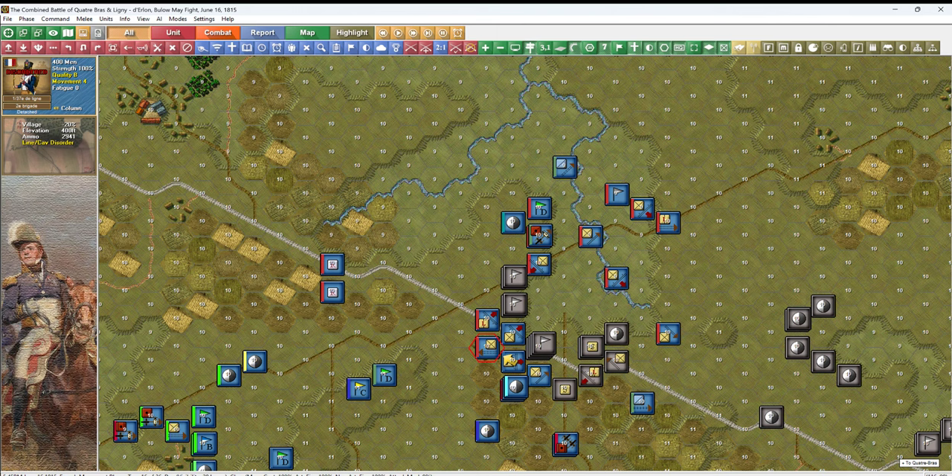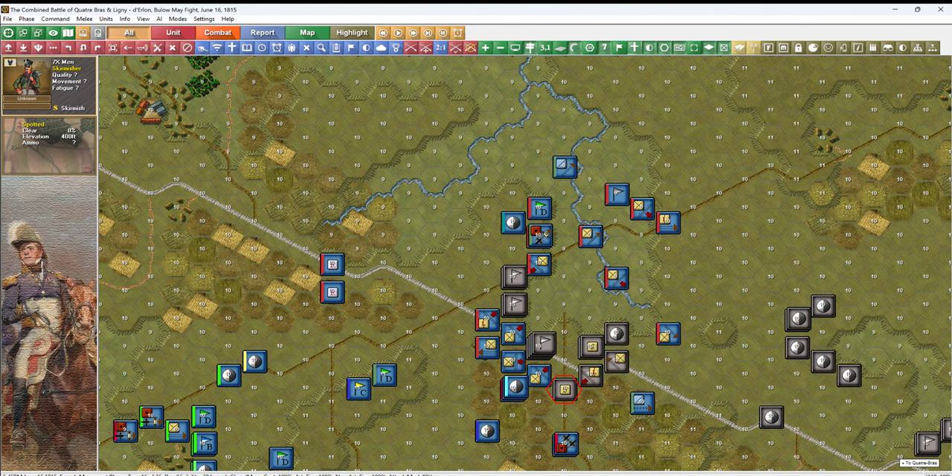The line unit, even disordered, has some value. This guy's in column down here so we'll turn him into line. We'll have the artillery firing on this unit, and this one too. We don't want them firing on the skirmisher. I hope this terrain doesn't interfere with firing on this line unit.